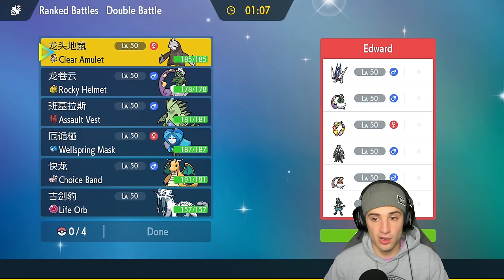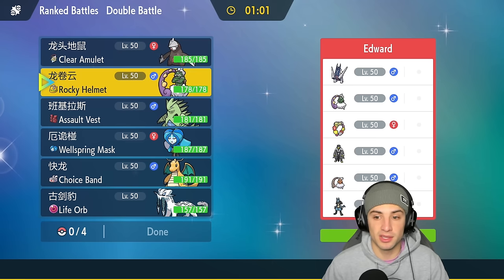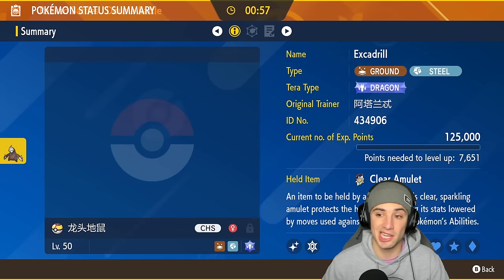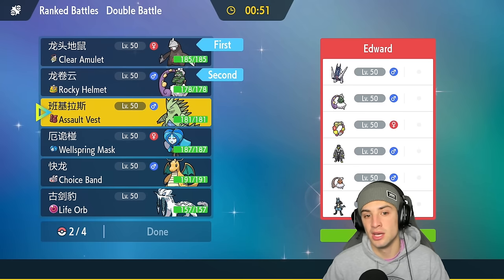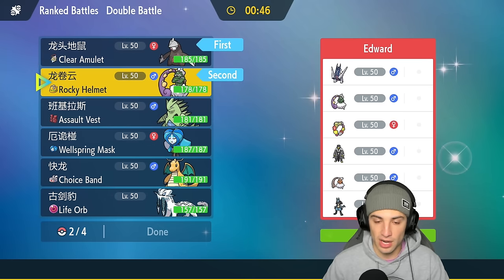Deciding the lead — do we go Tyranitar or Excadrill? The ground typing is great, but they'll probably try to pop Rain Dance. I actually have a Dragon Tera type which I really like, so I'm going Excadrill here alongside Tornadus so I can have Tailwind control.